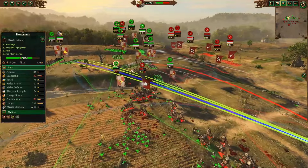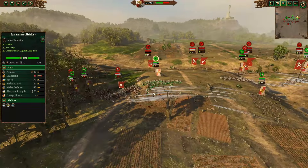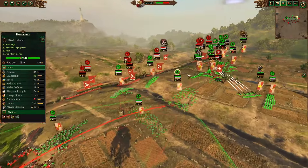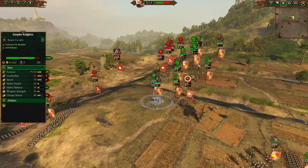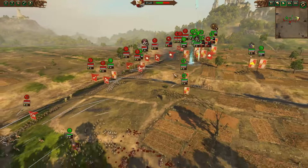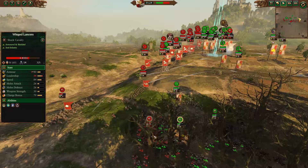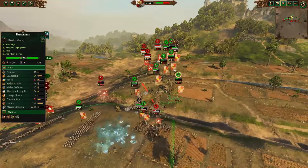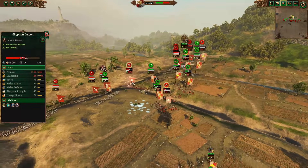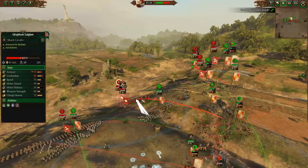These guys are still running around the back line trying to disrupt all the Huntsmen. Meanwhile, over here we have two Empire Knights versus two Winged Lancers with Empire Spear support nearby, and Huntsmen firing over the top. It appears to be tough for the Kislevite cavalry. The Griffin Legion is now Plague of Rust overcasted while Huntsmen try and pursue them down.